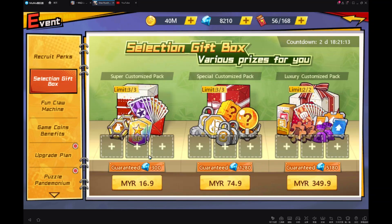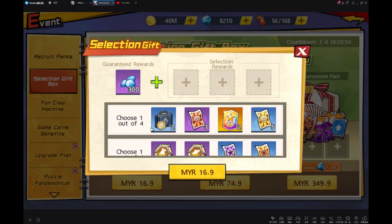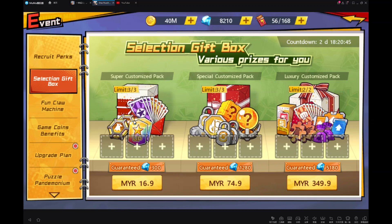So this selection gift ball — I believe you guys already have it in the global server last time. But let's see it together. From here you can guarantee get gems, and you can choose the reward that you want. Let's see the first one: this super customized pack.